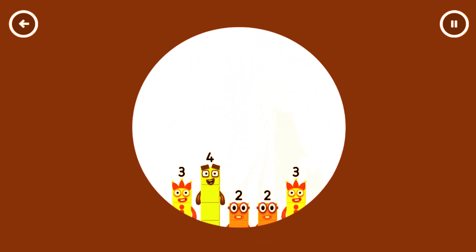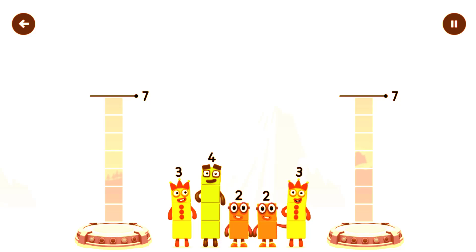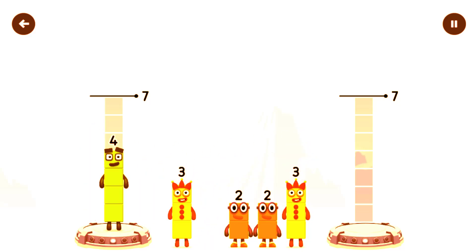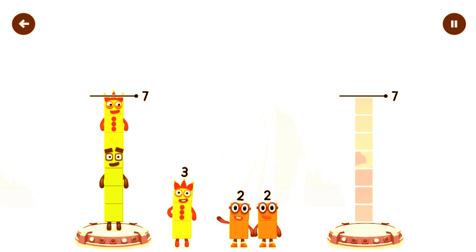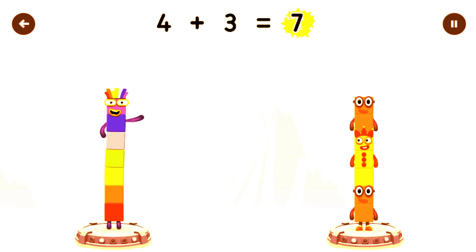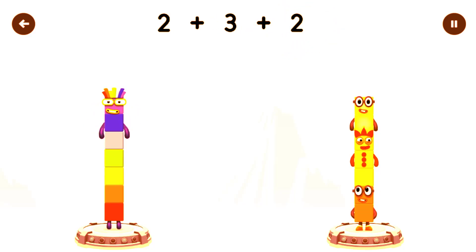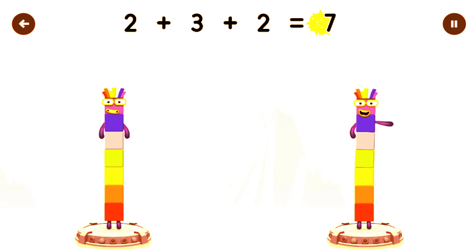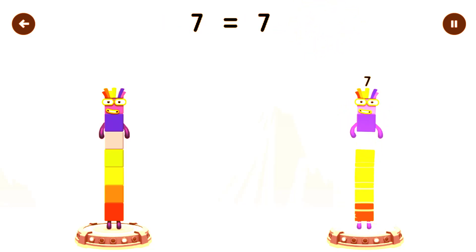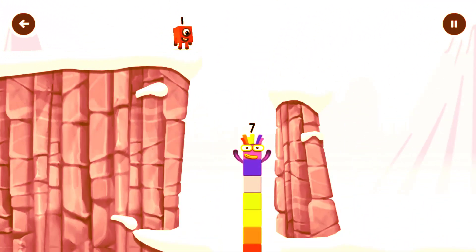Share the number blocks evenly to make two groups of seven. Four, three, three, two, three — correct! Four plus three equals seven. Two plus three plus two equals seven. Seven, seven equals seven. I am seven! Excellent!